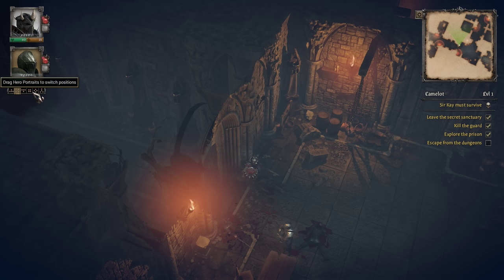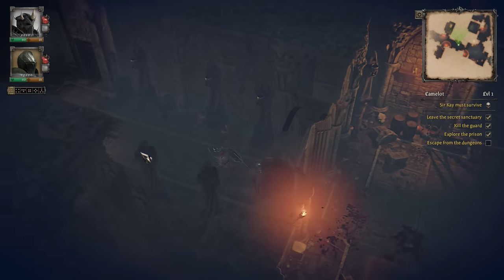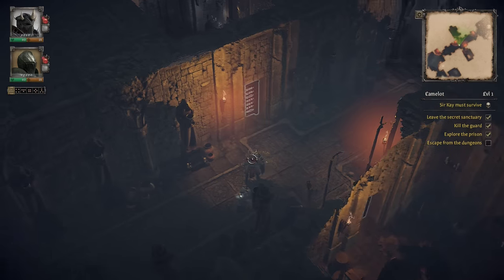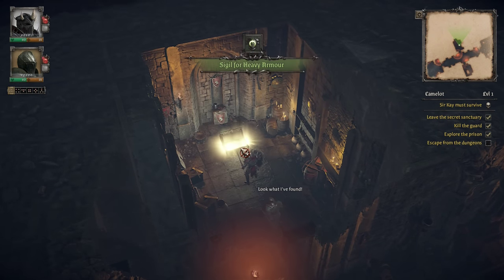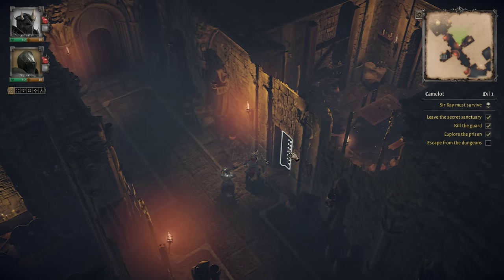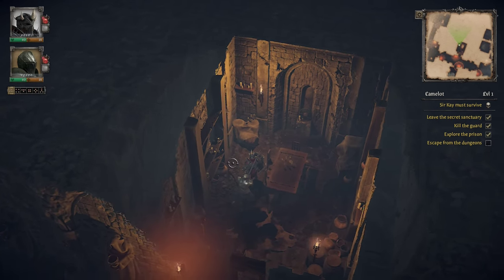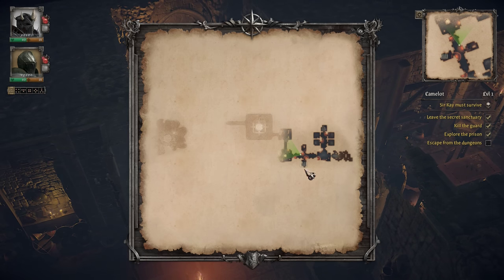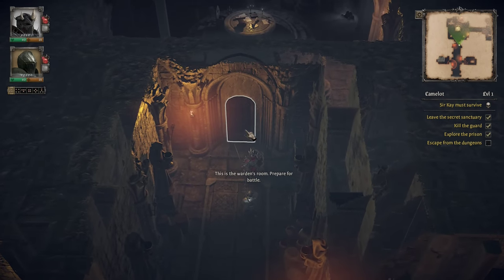We do have different formations we can be in, and we can move characters around to change their spot in formation. Right now we only have a couple of guys so it's not as important yet. Holding down the middle mouse button lets us move the camera about. We also have a map for every mission — there will be an overworld map we can use to plot our course and make sure we're exploring everything thoroughly.